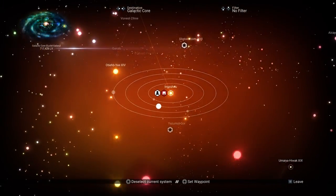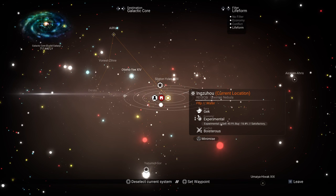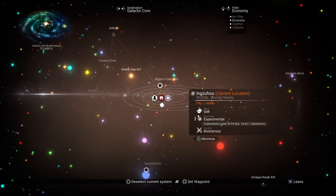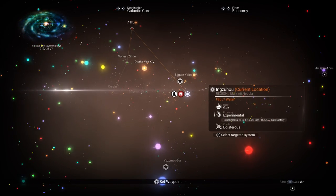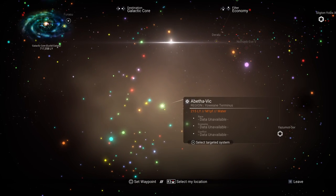There we go, let's bring up the galactic map. I can press up and down on my d-pad to select a different filter, and I'm going for economy. Now what you need to find is a green system.